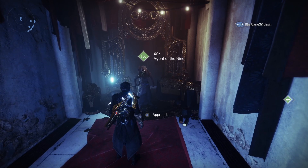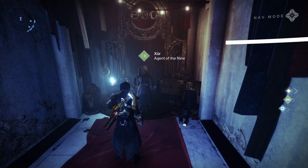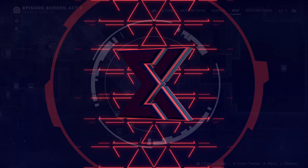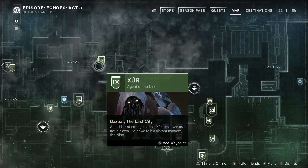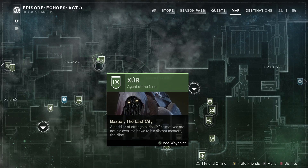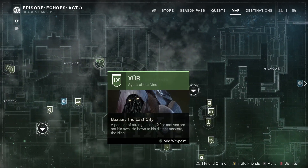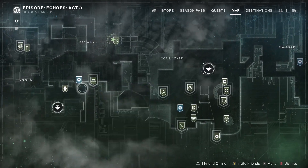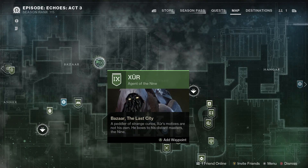It's Friday the 30th of August 2024 and Xur is back in Destiny 2 for the weekend. He's always here now in the bazaar in the tower. He used to travel around the solar system but now he's always here, and you can either land in the annex or you can land in the courtyard and there you'll find Xur.